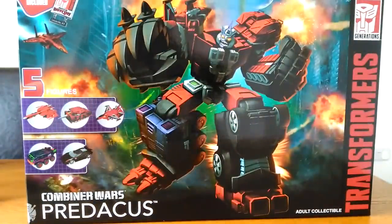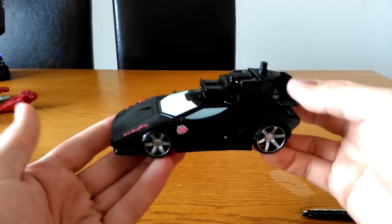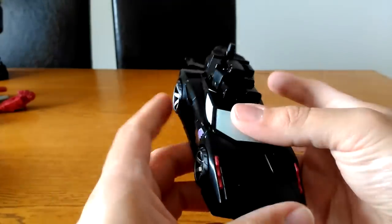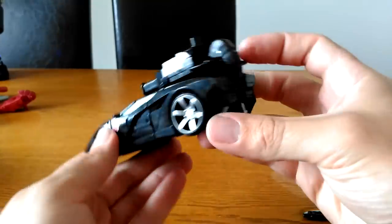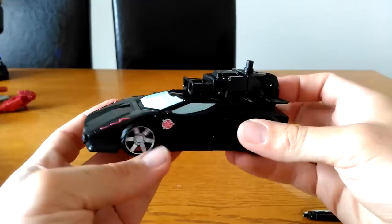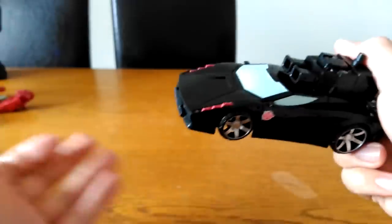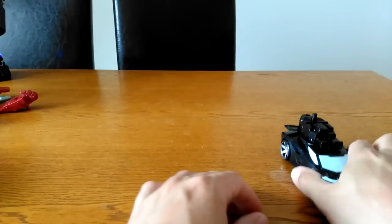So let's bring in Ravage first. Here he is in vehicle mode — a repaint of Breakdown, also used for Tigatron. He's got a Decepticon symbol here and a Predacon symbol on the side in red. His front lights are painted, the back is just black with some painted details. The combiner piece and his weapon are there too. Nice vehicle mode — wheels roll nicely. I thought they might have added something on the front but it's absolutely fine as is.